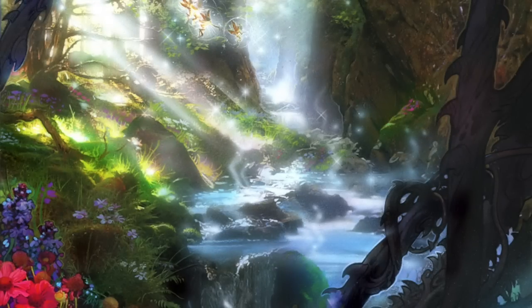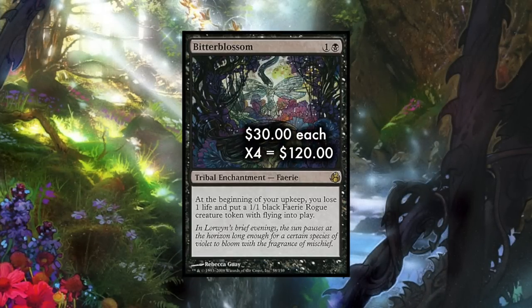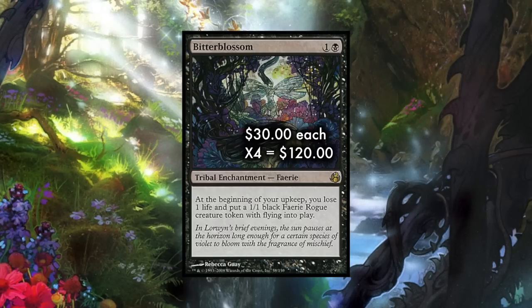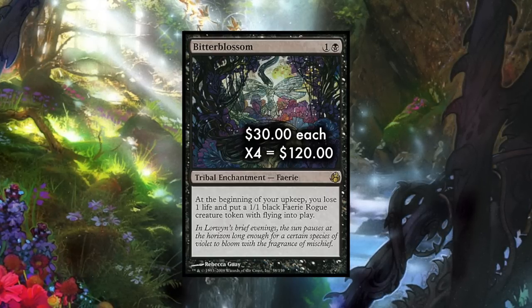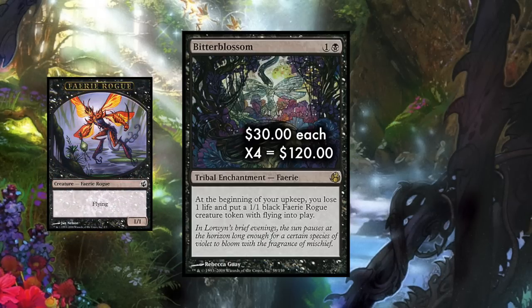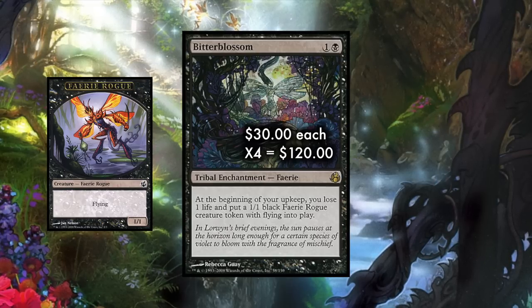Adding to the fairy tribal synergy, another critical component of this deck is Bitterblossom. Bitterblossom is a fairy enchantment, meaning Spellstutter Sprite counts it as a fairy. And in a pinch, you can champion Bitterblossom with your Mistbind Clique. Bitterblossom costs 1 and a black, and at the beginning of your upkeep puts a 1/1 flying black fairy rogue into play under your control at the cost of one life. This is a fair price to pay — a resolved Bitterblossom can be one of the hardest things to deal with.